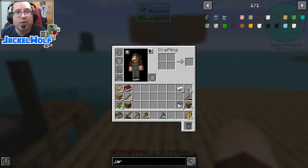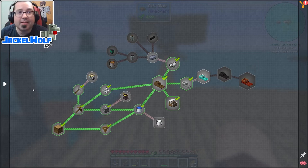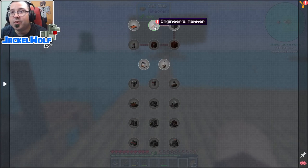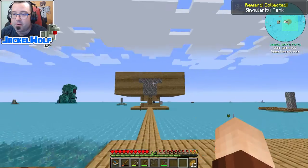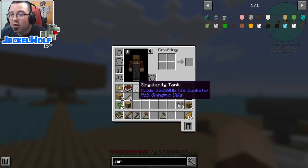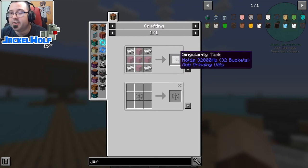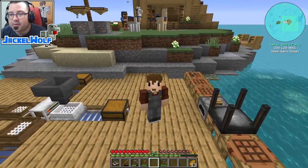Opening up the quest book — next episode we're going to be working towards cast iron, which is one reason we want to double our ore since we'll need a fair bit of it. We did craft the engineer's hammer so we get a reward for that: a singularity tank. This will be very useful for collecting fluids like experience or lava; it's simply five glass blocks and four iron ingots to make one.